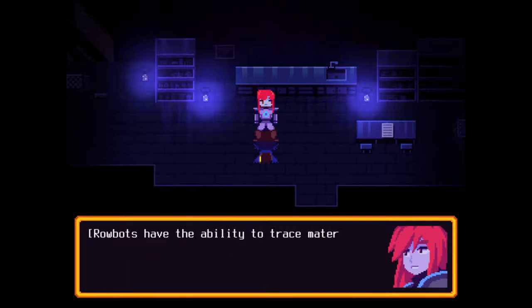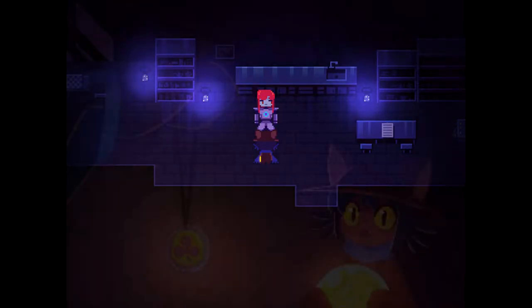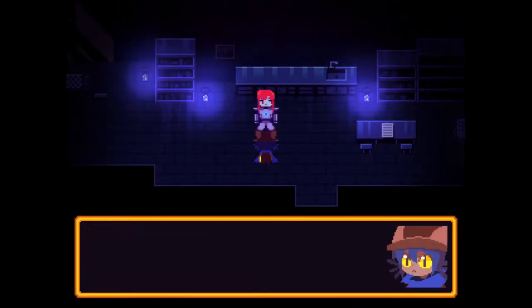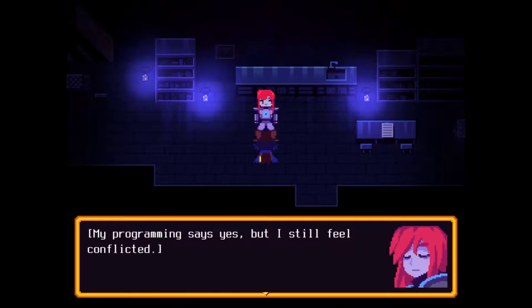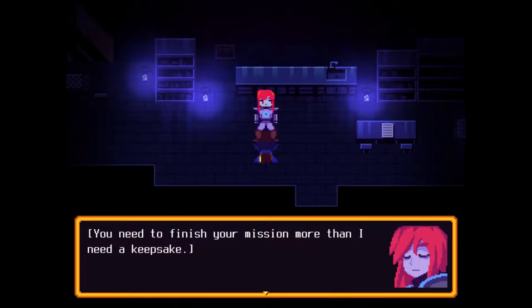I have something that may help. Robots have the ability to trace material from their source locations. If you let the robot borrow this, its backup tracking system should activate. Like a necklace. A clover. It's a very pretty necklace. What's it made of? Amber found from the Glen. What's the thing inside the amber? A black clover — that's just a common plant in our world. I'm not sure if I can bear to part with this. My programming says yes, but I still feel conflicted. Nevermind — you need to finish your mission more than I need a keepsake. Here.